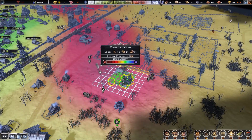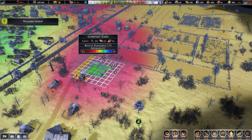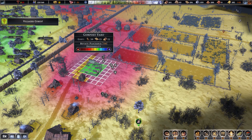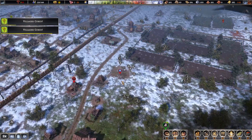I need another compost yard, and I want to keep it far enough away that it's not impacting the desirability of my town - as we can see, it has a very negative impact. Think about it: a compost yard where they're picking up refuse and dropping it off - that thing would stink. You wouldn't want to live close to that.